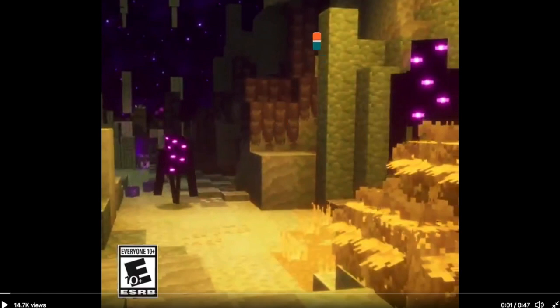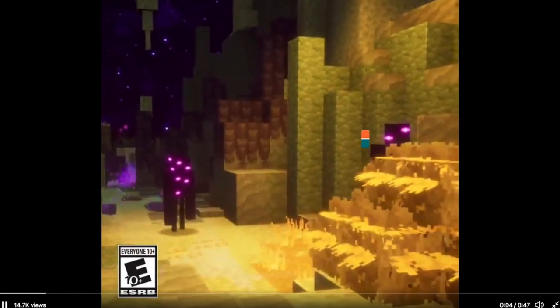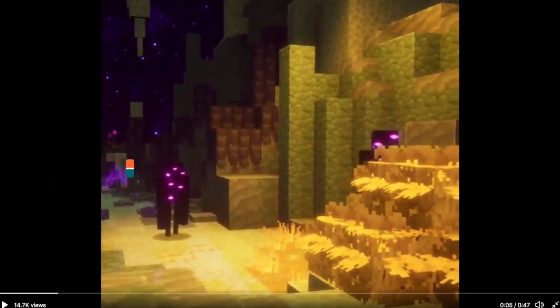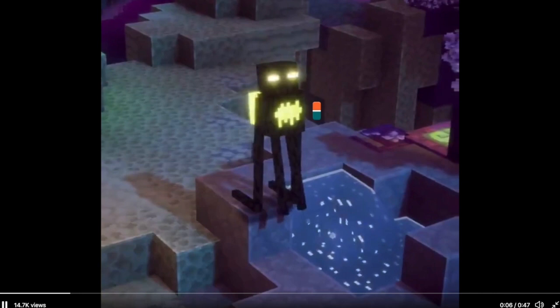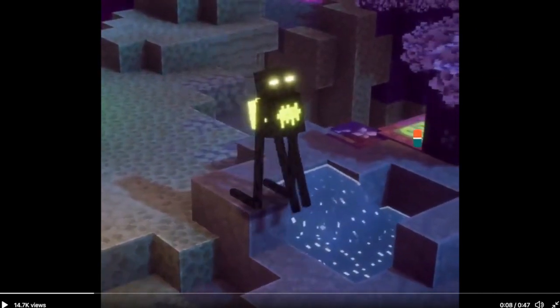You can also see lots of eye endermen — I mean watchlings — and also lots of endermites. Oh, something's glowing here, maybe something enchanted. Over here we can actually see some bushes and possibly some type of yellow substance down here.